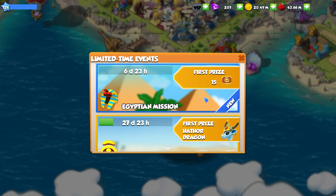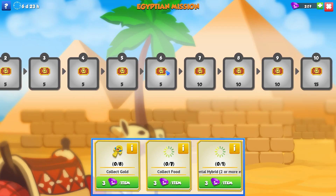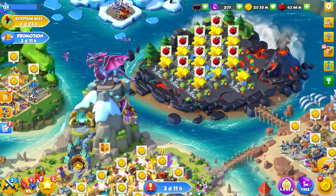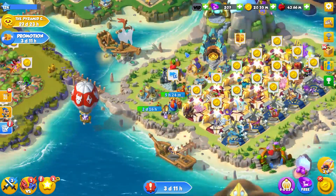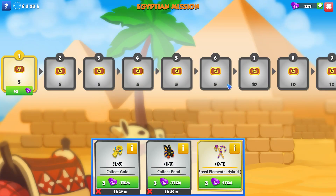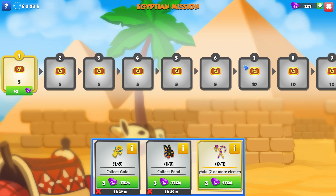we have a new solo event called the Egyptian Mission, where the first prize is 15 tickets, and you get a ton of tickets based off all of these 10 tiers. In the first tier, we have to collect gold, collect food, and breed elemental hybrids. Apparently, you can only collect one gold every hour and a half, and same with collecting food — one item every hour and a half. And I can't do the elemental hybrid breeding quite yet. That is literally all we can do in the Egyptian Mission at the moment.